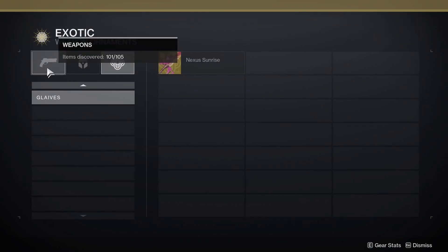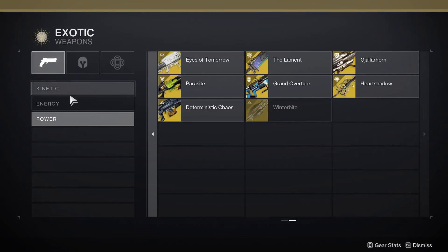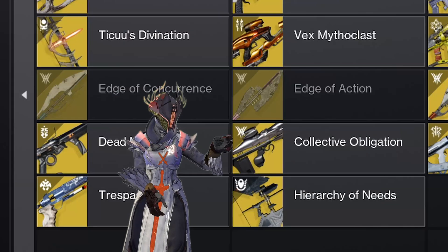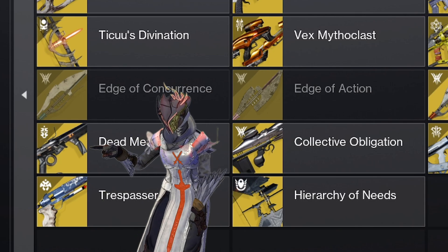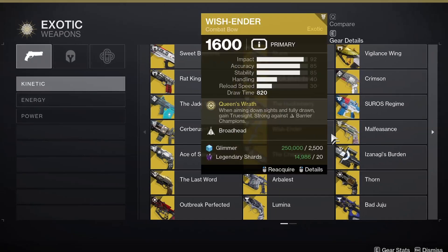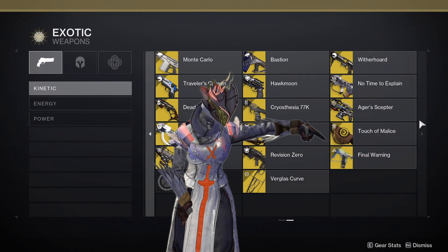To compare that: if we go to the Witch Queen raid exotic, the Vow of the Disciple raid exotic, Collective Obligation — that is the Witch Queen symbol, not the Season of the Risen symbol, like it's on Dead Messenger. So if that's the case, the raid exotic will likely have the Lightfall logo, like it is on Final Warning right here.